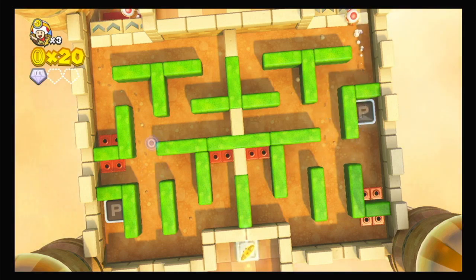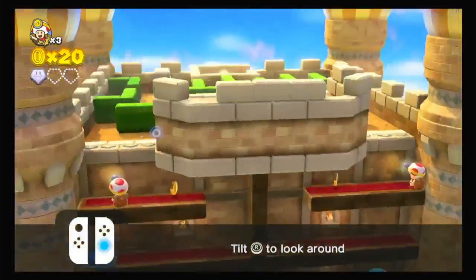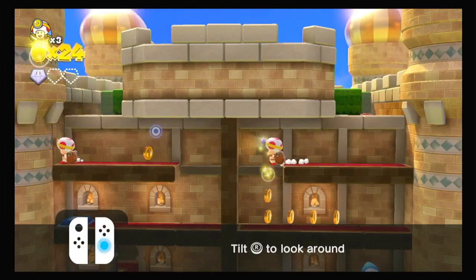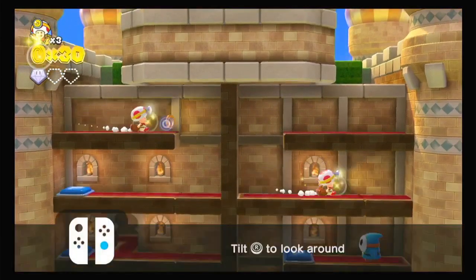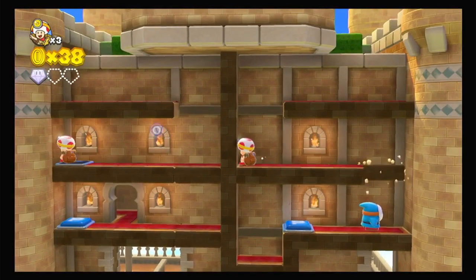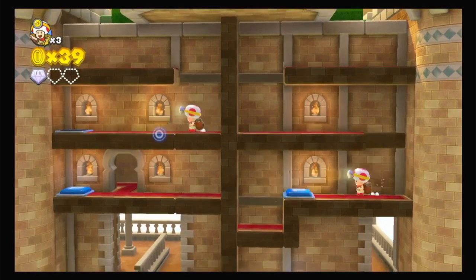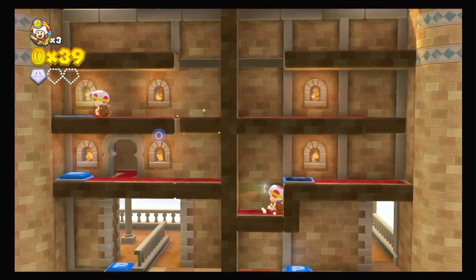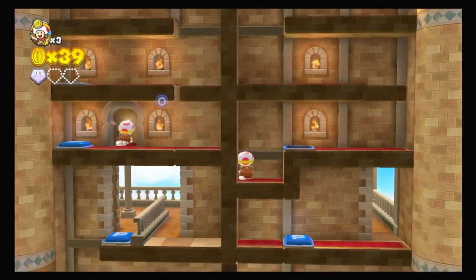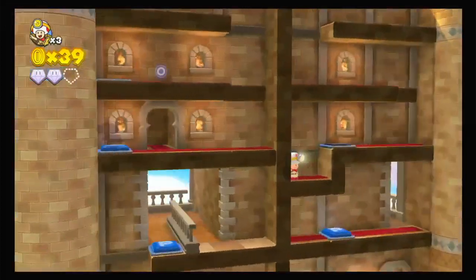Another Captain Toad. Get some coins, press this P. Okay, shy guy — jump over you. Okay, where's the P2? We're gonna check this.